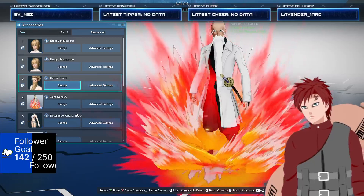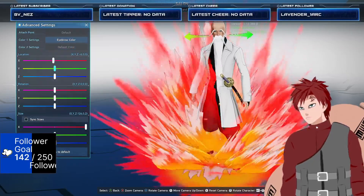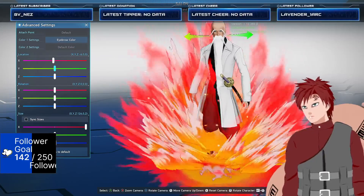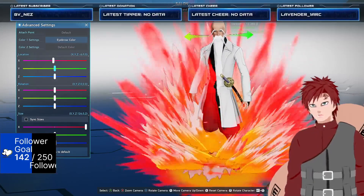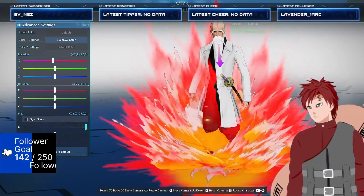Then we used the hermit beard for his nice long beard. Same thing, changed it to white. We kept pretty much everything the same, just moved the x just a little bit to the left, and then maxed out the x-axis for size.